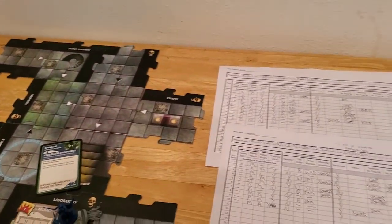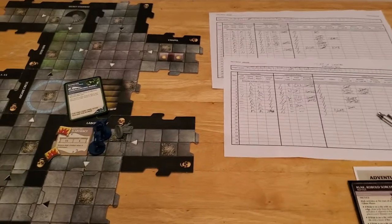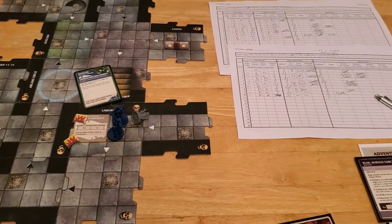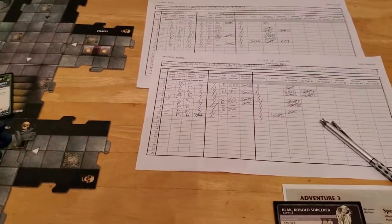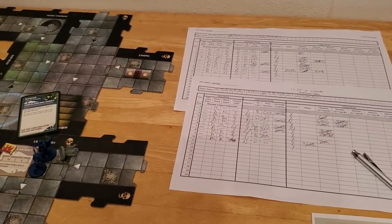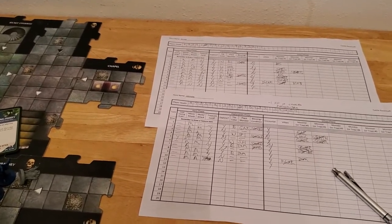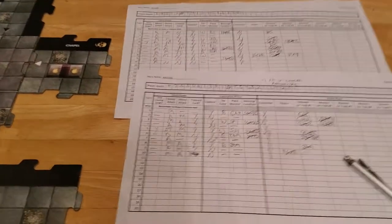Starting off turn 11 with Arjun — we are really down to the wire here. We can definitely win the game with the extended set of rules, which states that you can use a third surge token if you have to. But let's hope we don't have to. We're getting really down to the wire.